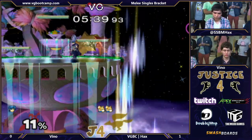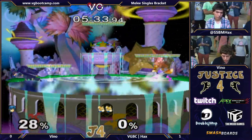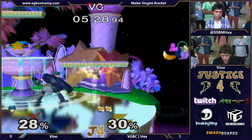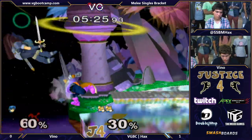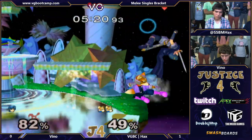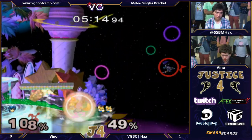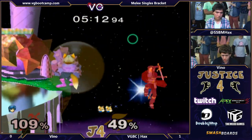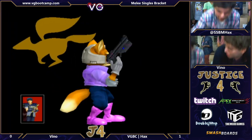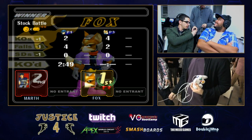That was a kind of late forward smash. I think if you were to wavedash and down tilt him he would have poked him before he got the chance to grab the ledge. Or maybe even an F-tilt, because the F-tilt hitbox starts low and it would have covered the edge first — that's that Marth technology. Just the simple combos by Hax, and he doesn't allow Vino to grab the ledge, forcing him to use his up-B.